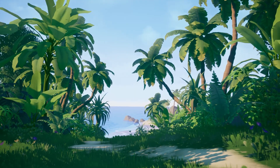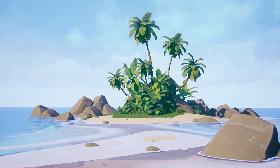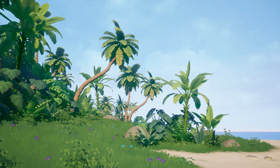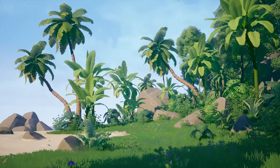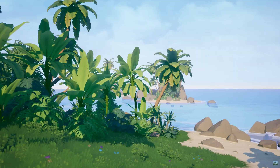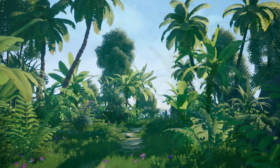Starting with the Stylized Environment Series: Tropical Package. This is a great solution for creating tropical stylized environments. The set includes palm trees, trees, stones, plants, grass, and a stylized water material, and there's also an example scene with an environment already created for you. In total there are 63 unique meshes, all of which have automatically generated collision, with the vertex count ranging from a minimum of 6 to a maximum of 4,840 — still very, very good.